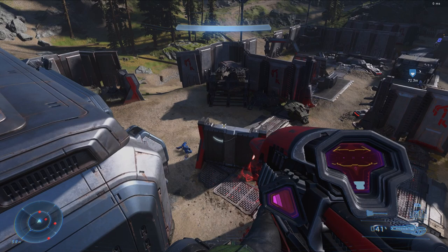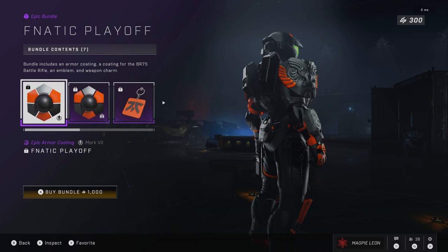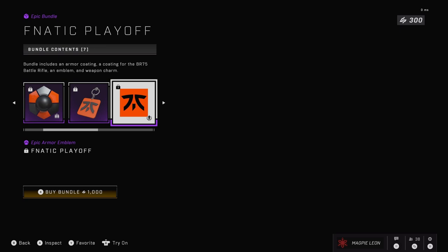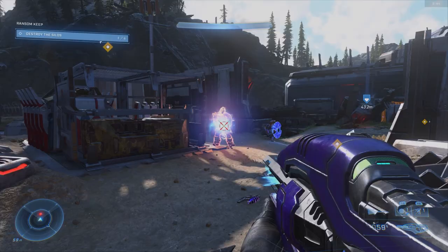Next up we have Fnatic. The coating kind of just looks a bit like Scorpion Punch but worse — I felt the same way about their last bundle too. It's not a bad coating but I'm not a huge fan. The battle rifle skin is a bit better, although it's very similar to the prior Fnatic one. Their weapon charm is my least favourite here — it's just a solid orange block with the Fnatic logo, and the emblem is just a square with the Fnatic logo. As a whole, this is my least favourite of the bundles, just down to how basic it is. It's almost too simple — literally nothing about it stands out.